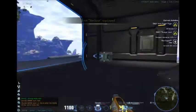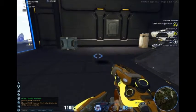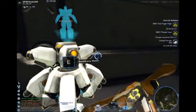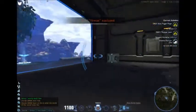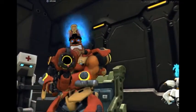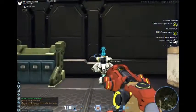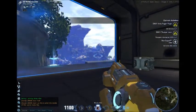Next is the Recluse, which took the Dragonfly's old weapon into its own. Then the Firecats, which also looks pretty good. Now the Tiger Claw — this one looks pretty cool too.